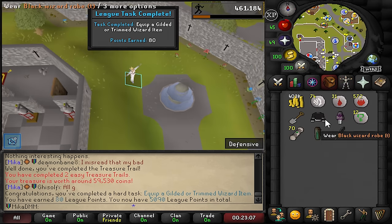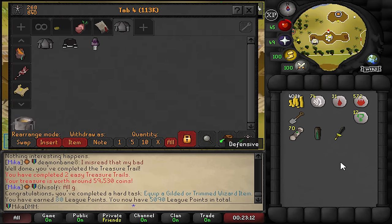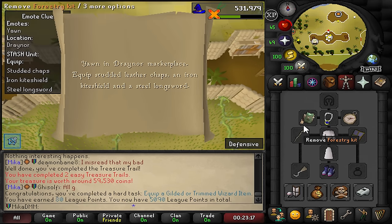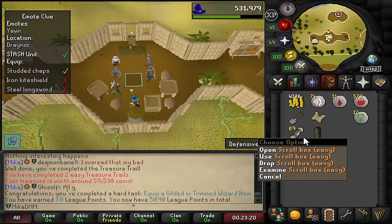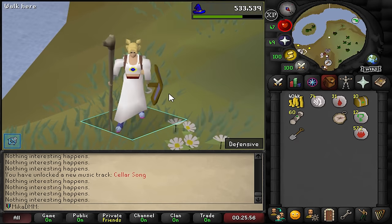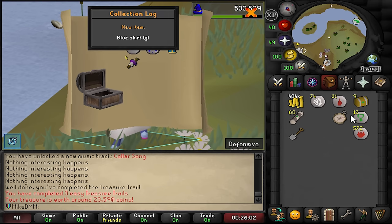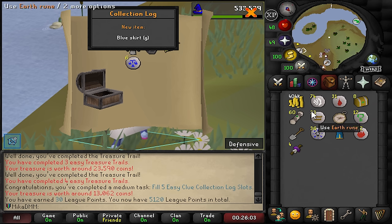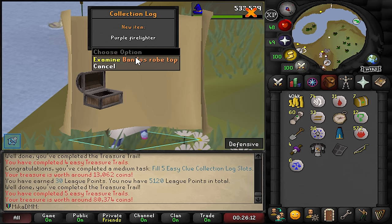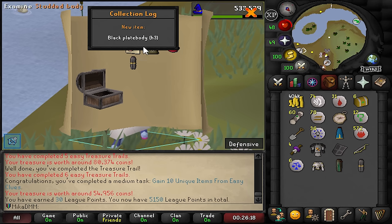Then I teleport and bank this. We're going to put uniques over here and alch the rest to make a little bit of money. New clue scroll, we go here, and we're just going to do a few of these - maybe 50, something like that. I have never done 10 clue scrolls this fast before in my life. Blue skirt G, Black plague body T and shield T. We got a Bandos rope top - if you have a full set that's a task as well. We got a red beret. Five easy clue scrolls completed for 30 points.